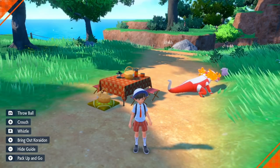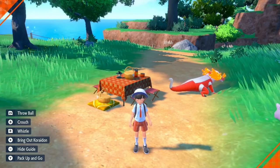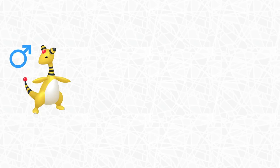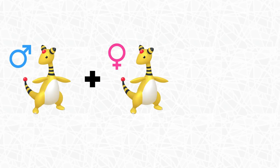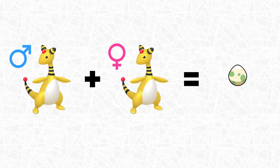That is all now done through this brand new picnic feature. Picnics are basically portable daycares where you and two Pokemon start up a picnic together, and then if you look in the basket, you'll be able to collect eggs. For example, if I have a male Ampharos and a female Ampharos, I start up a picnic with them, and after a little bit I look in the basket, I'm going to find some eggs that hatch into baby Mareeps.